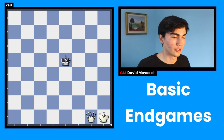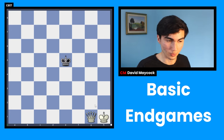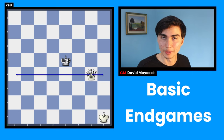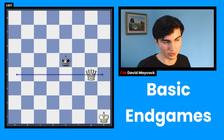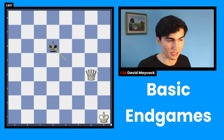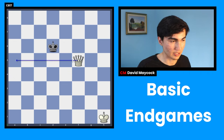Endgame number three: we only have an extra queen, but it's still winning. You limit your opponent — we're going to play queen g4, creating a wall. This king cannot jump over it, so we're getting closer to limiting our opponent's king. If our opponent plays something like king d6, that would be a bad move because you just keep making the box smaller and smaller.